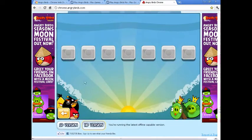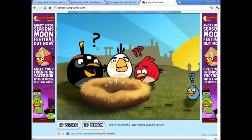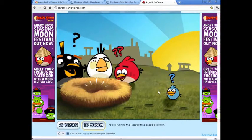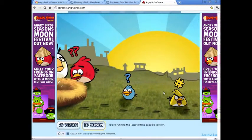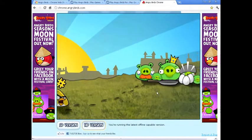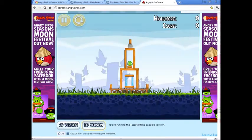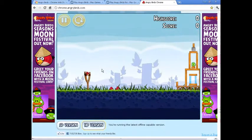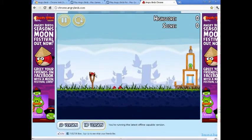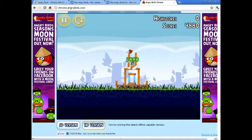It has these bonus levels. You can't skip this intro — basically the pigs steal the eggs, and level one is loading. You can zoom in and out with the scroll wheel on your mouse, and simply kill the pigs.